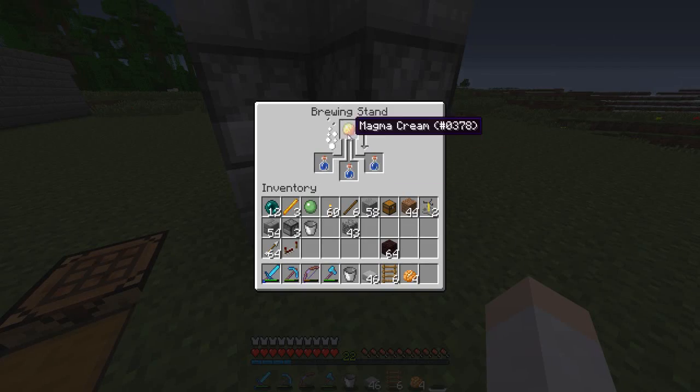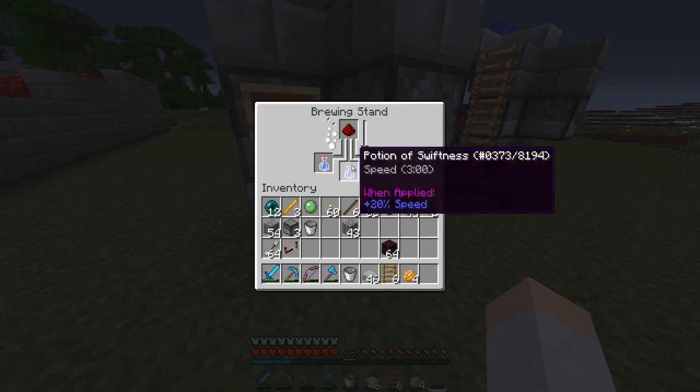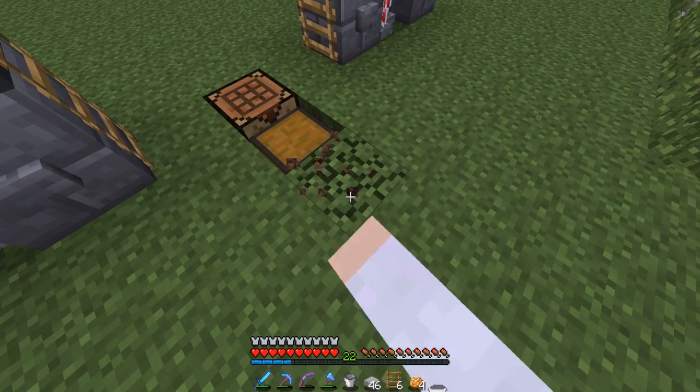Let's drop in a magma cream. Okay, we'll get a fire resistance potion. And now we have the speed — let's add the redstone in here, which will make them eight minutes. And this is our final potion chest where we put the finished potions.